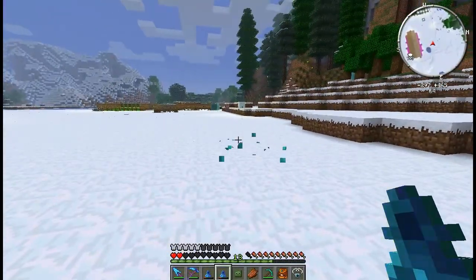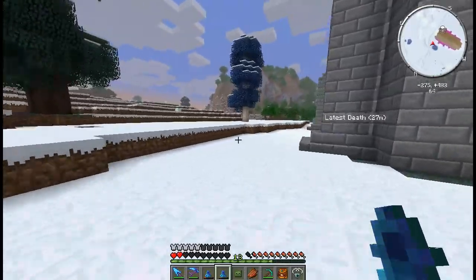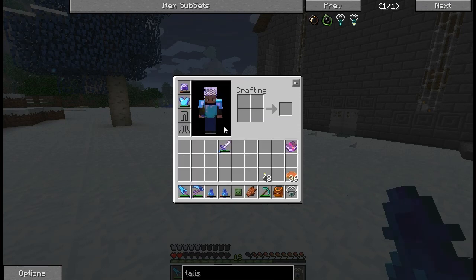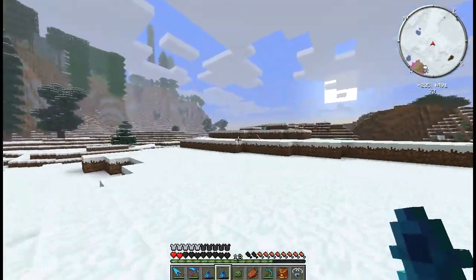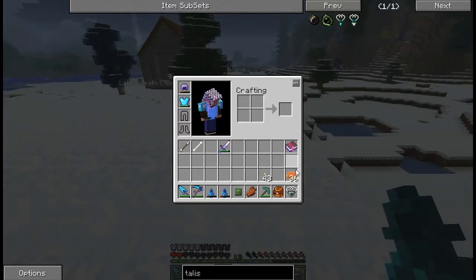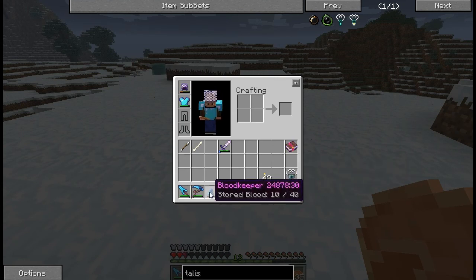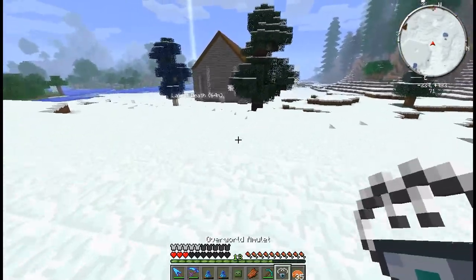The ethereal talisman is good for five uses, but one has to have another Nether Star - it's a one-up if you will. It breaks and you get healed to full health, which is quite nice. The regular talisman costs five souls and ten blood - I have just enough of each. I can teleport myself back to the house with it.